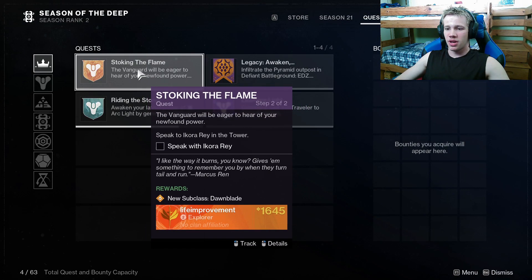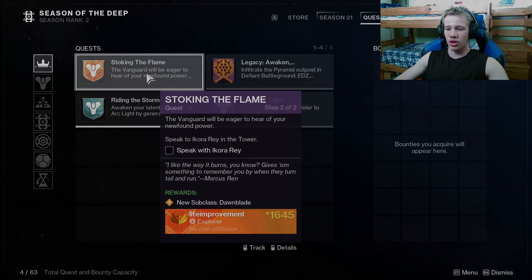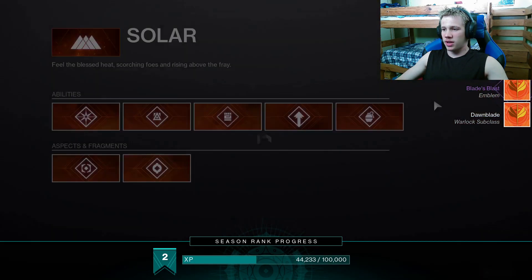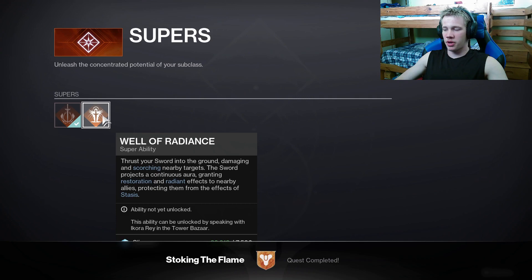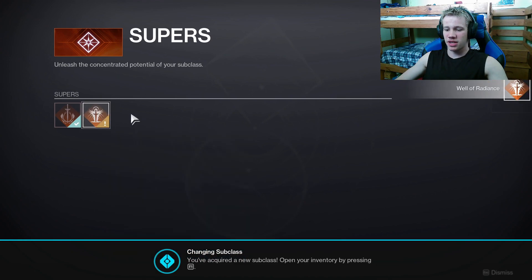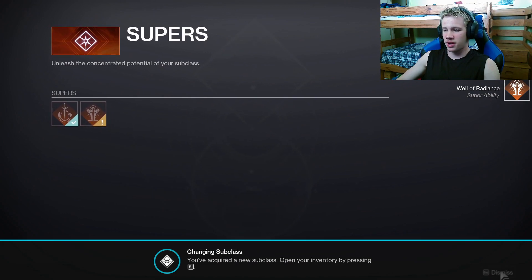Hopefully by the time you return to the tower you will have the Stoking the Flame quest completed and you can go talk to Ikora Rey. Once you return to Ikora Rey she is going to give you your new subclass as well as the ability to purchase more upgrades for it. If you're on warlock and you unlock solar, I would recommend the first thing you purchase being Well of Radiance as this is going to be your best friend.